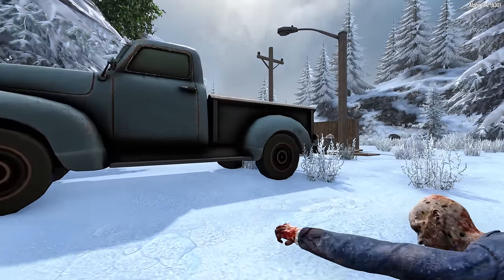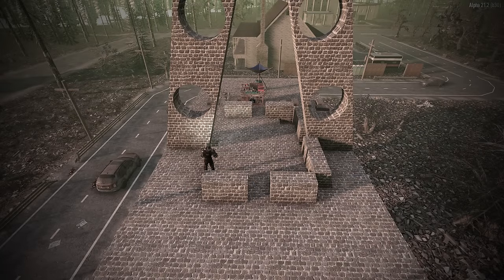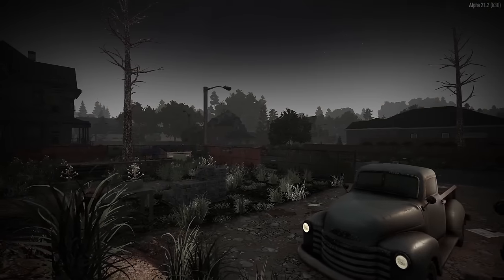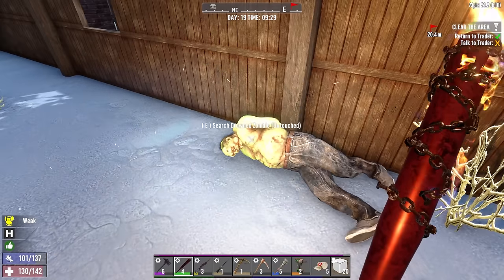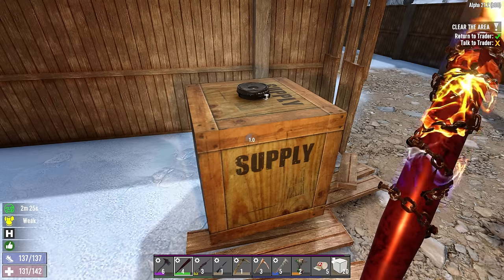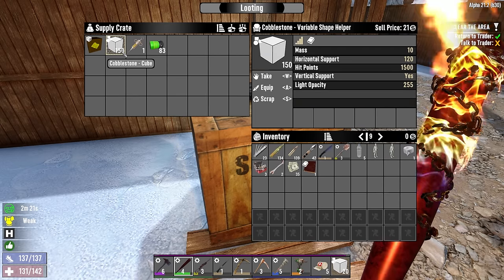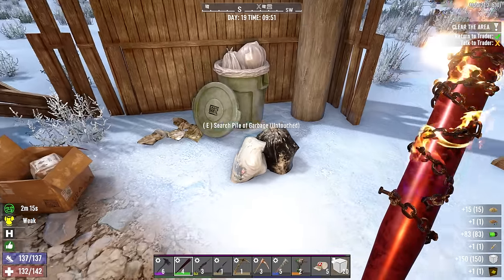Good morning everyone and welcome back to the wasteland. Last time we finished off horde-based construction and started working on some concrete for upgrades. Today we're up in the snow biome to retrieve a couple of supply crates. We'll start off with this one - just had to fend off five or six zombies lurking around here, probably attracted to all the smoke and noise. Hey, cobblestone cubes - we're about a couple days too late on that one.